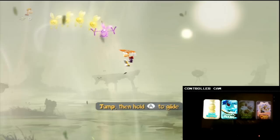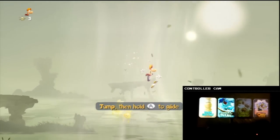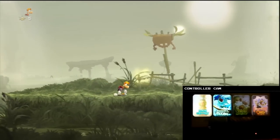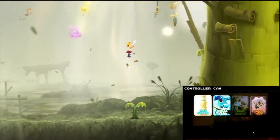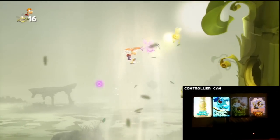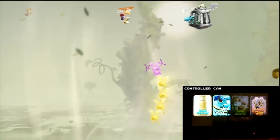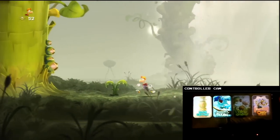We start off as Rayman, and we've got his classic gliding ability in full force. It's just up here all day surfing the air, but unfortunately we've got to carry on. We're now getting taught how to use Rayman's flying ability to overcome some of these obstacles. There's a teensie in trouble there, and we've got to the first one — I haven't missed any so far.